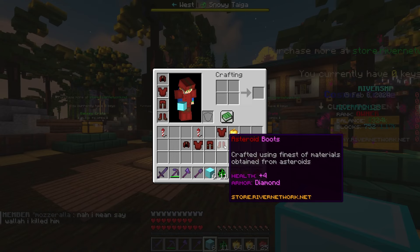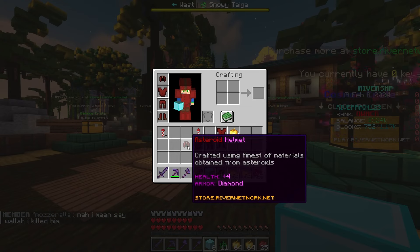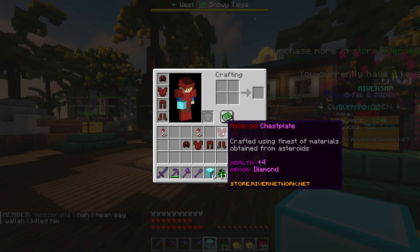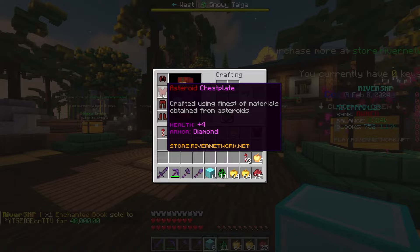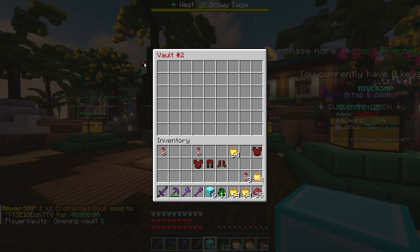I can't break up a set. I'm probably going to keep a second asteroid set as a backup. Maybe I'll actually sell this or something, because we got a second — or a third technically — asteroid chest plate. That is crazy.